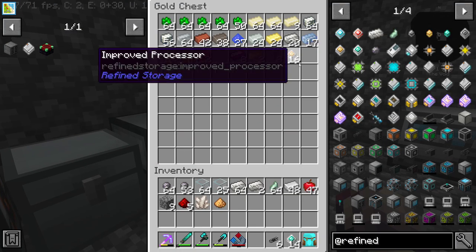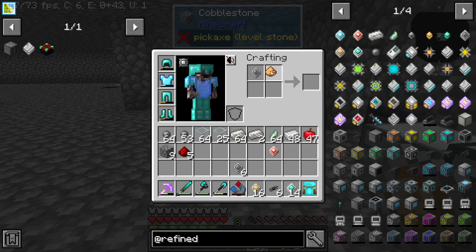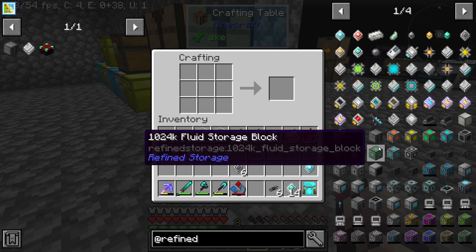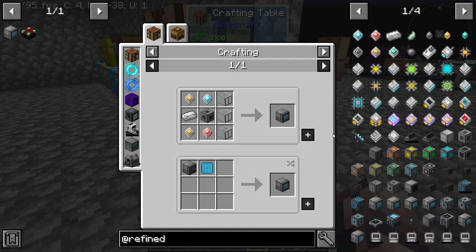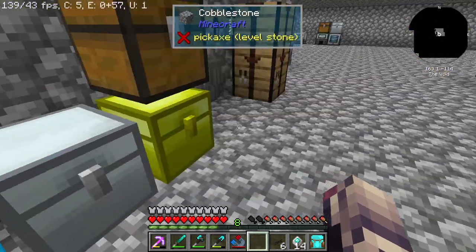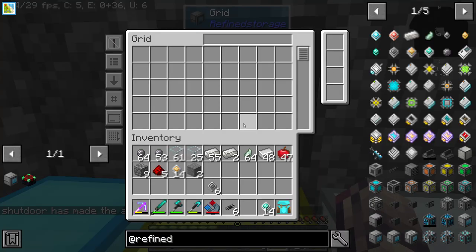We should have some processors cooked up over here. We need two of these — one in this and one with this. Let's get the grid. I'm pretty sure this is the right thing. More stone. There we go, and then that should be that.